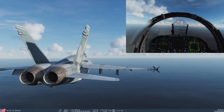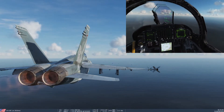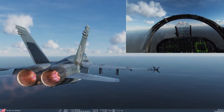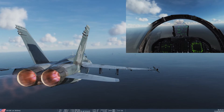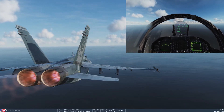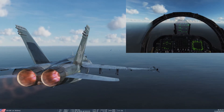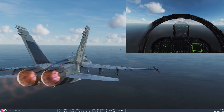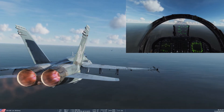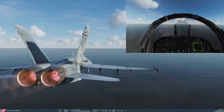Hello everybody and welcome back for some more DCS. We're gonna do something a little unique today. Normally, standard traffic pattern is 800 feet AGL into a left overhead break between 300 and 350 knots. We're gonna modify that just a smidgen and change two things.